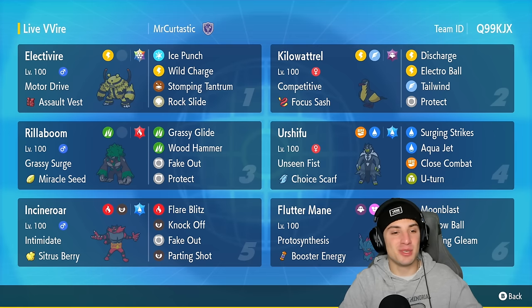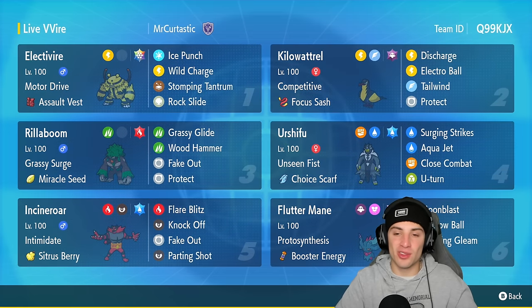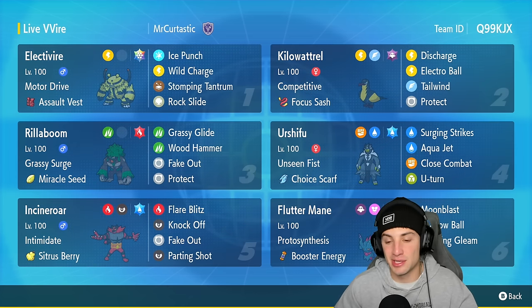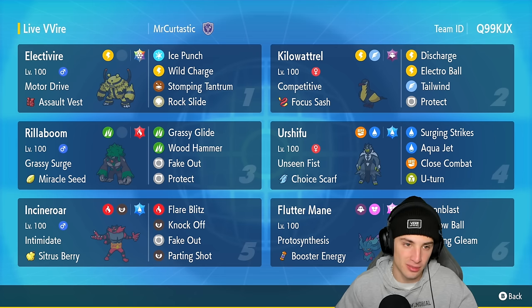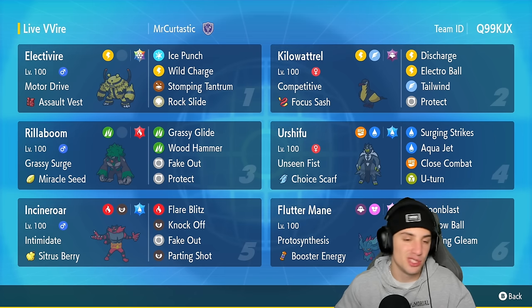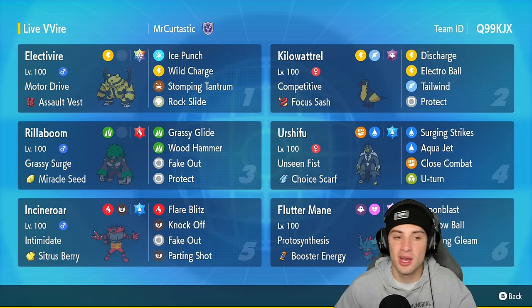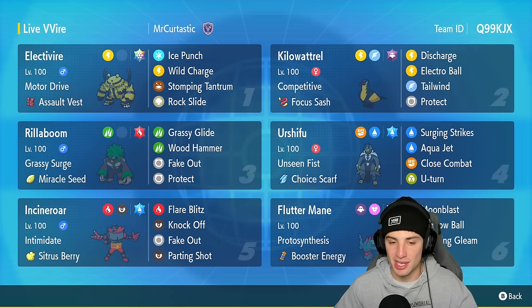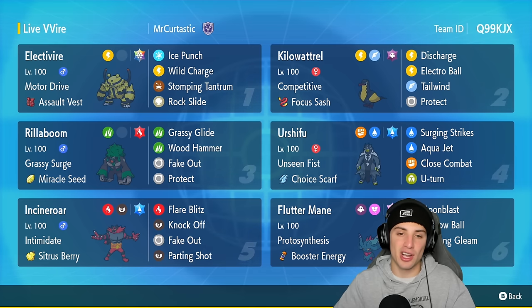There it is ladies and gentlemen — using Motor Drive Electivire alongside Competitive Kilowattrel, we go 2-1 on the casual ladder. This team was just awesome. Electivire with the Stellar Tera type — which we actually didn't end up using today — and Assault Vest with an amazing moveset: Ice Punch, Wild Charge, Stomping Tantrum, and Rock Slide. So many coverage moves.